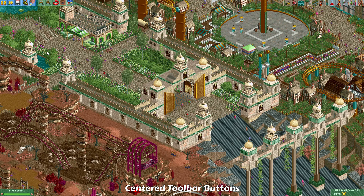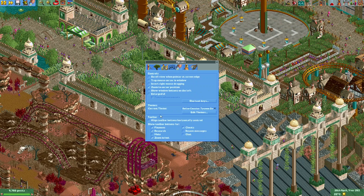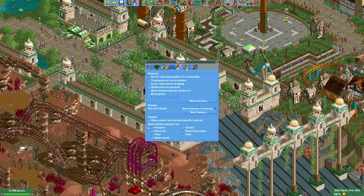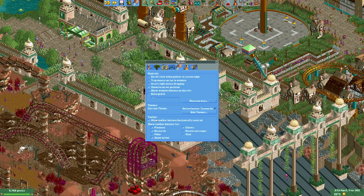The first change is in the user interface. If you go to Options and then the cogwheel icon, you can find a button that says 'align toolbar buttons horizontally centered,' and you can see all the buttons at the top of the screen are now in the center. It's an option you can select or deselect depending on your preference.